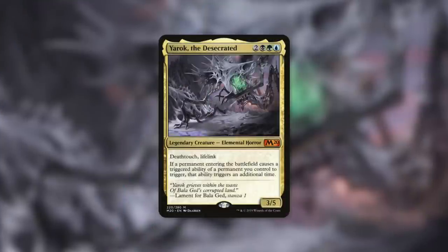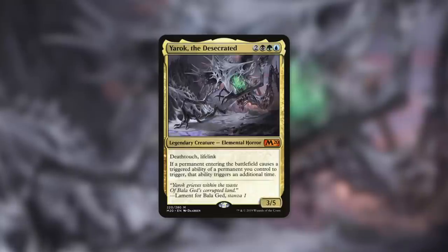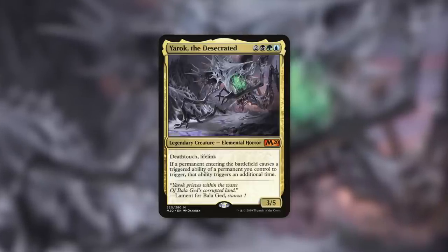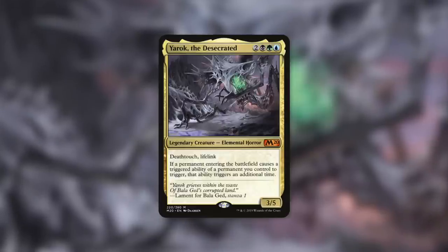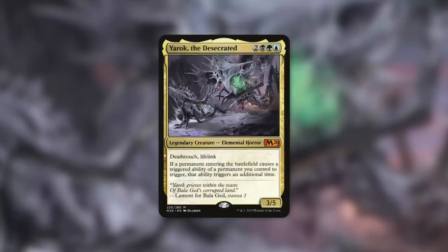Another commander that can consider Titania's Command is Yarok, the Desecrated — a 3/5 deathtouch lifelink elemental horror that says if a permanent entering the battlefield causes a triggered ability of a permanent you control to trigger, that ability triggers an additional time. Many Yarok decks are built around landfall. You can go get two lands — one of those lands is probably going to be Field of the Dead — so have fun doubling up on all those zombie triggers. Maybe go get Vesuva as well.